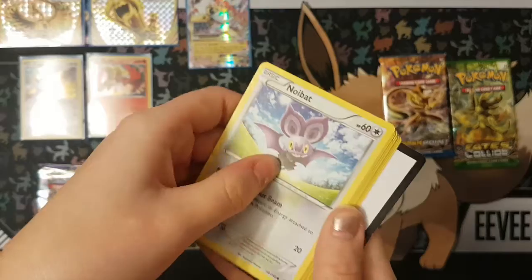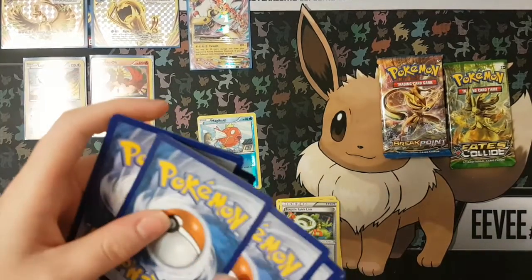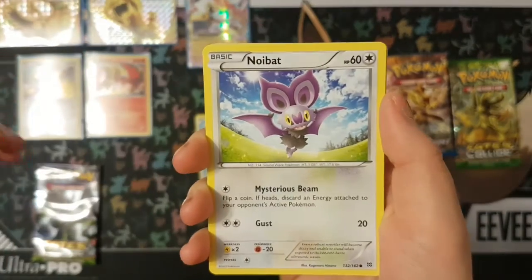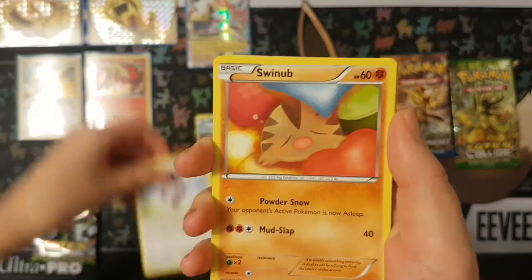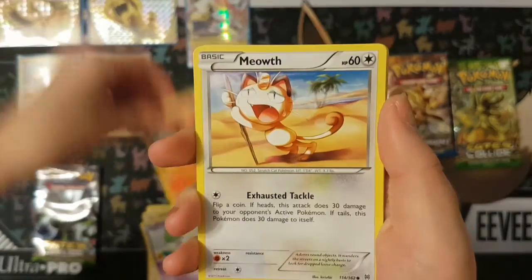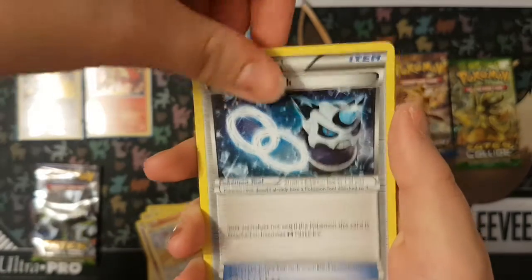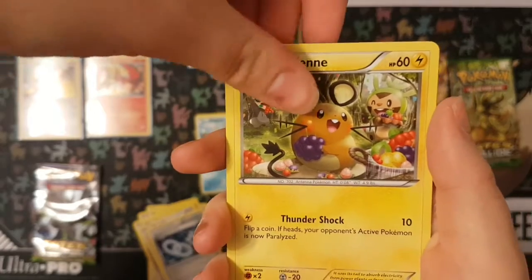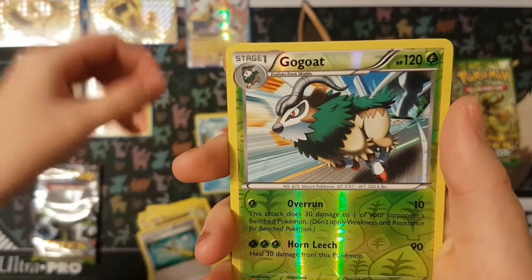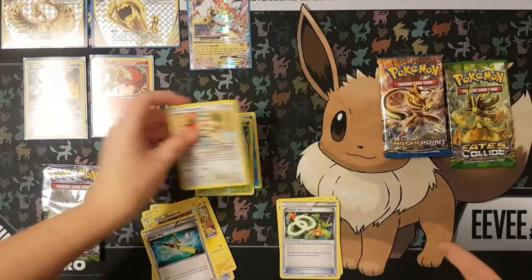I'm going to try to say the Pokémon names, guys. We have a Noibat, a Swinub, Ralts, Pansir, Meowth, Gallade Spirit Link, Dada-nay — having a little picnic there — Super Rod Reverse, Gogoat, and a Smeargle regular rare.